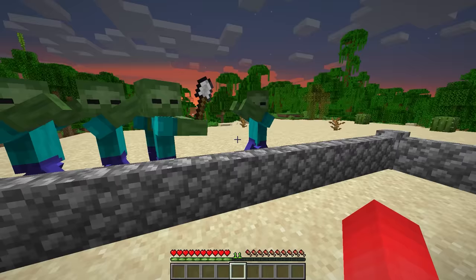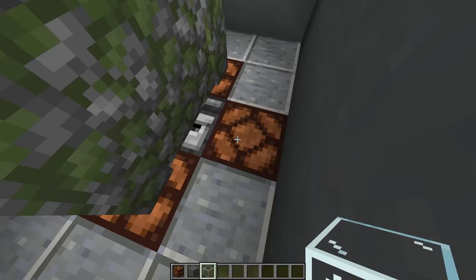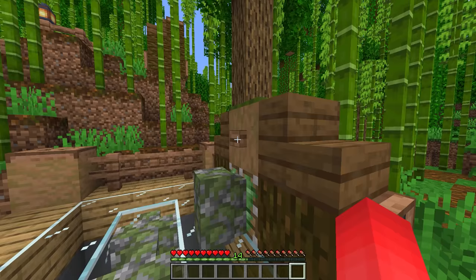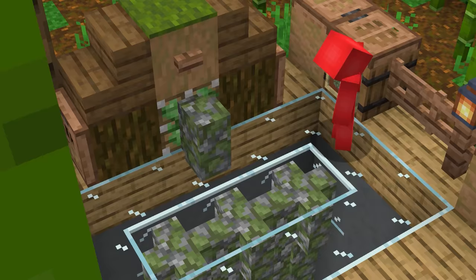Number four: Minecraft walls seem to have a pretty obvious use case — being a wall. But as it turns out, they can do so much more when used in redstone. With the way a row of walls updates when you attach a block to the top one, you're actually able to use walls to send a redstone signal down instantaneously. They all change their look, and then the bottom one gets detected by an observer. So if you're looking to trigger a pulse down into your mines, just place a bunch of walls like this and you're good to go.